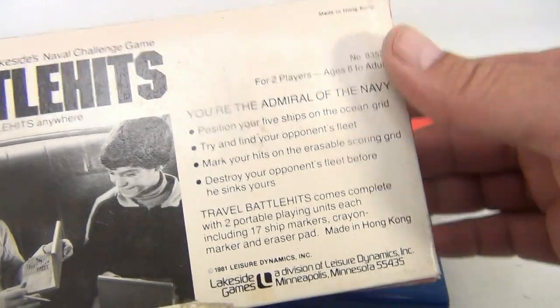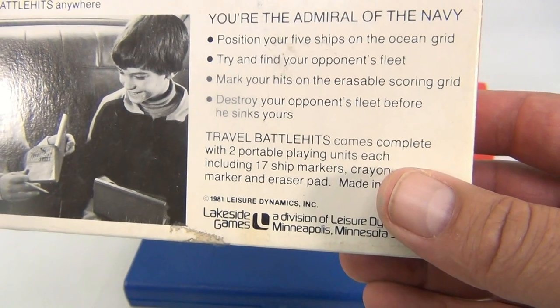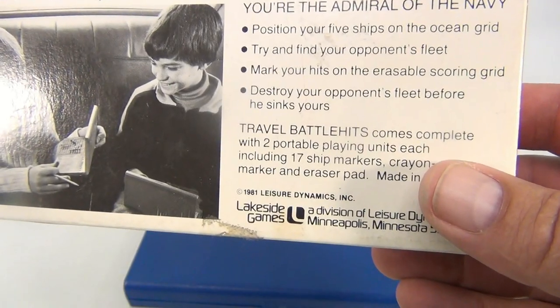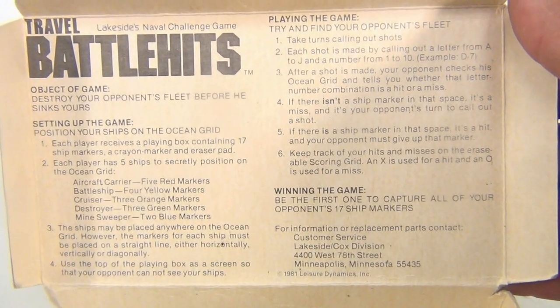Play Travel Hits - you're the Admiral of the Navy. Look at that: position your five ships on the ocean grid, try and find your opponent's fleet, mark your hits on the erasable score grid, and destroy your opponent's fleet before he sinks your ships. This is from 1981.